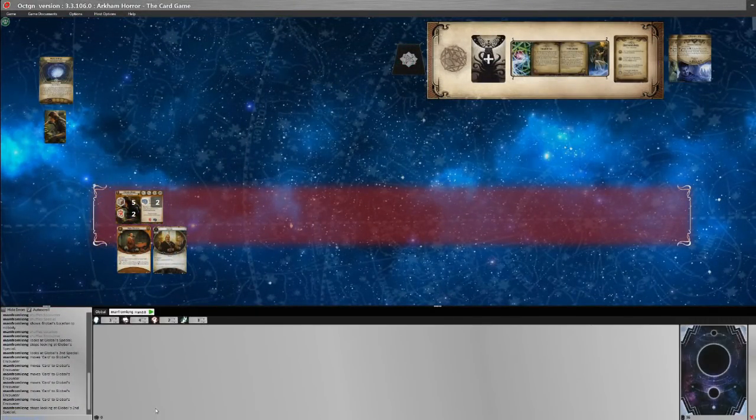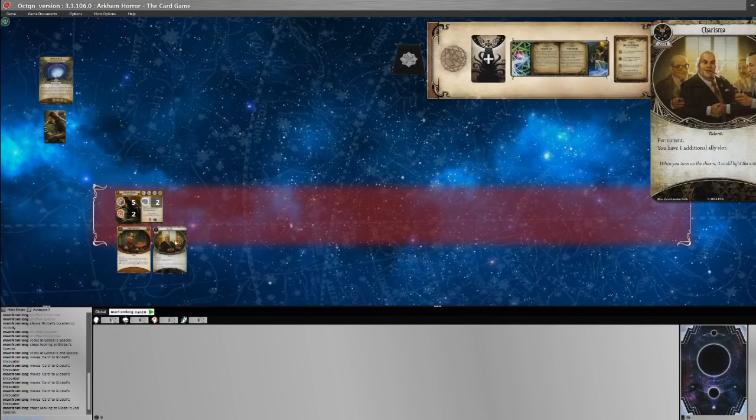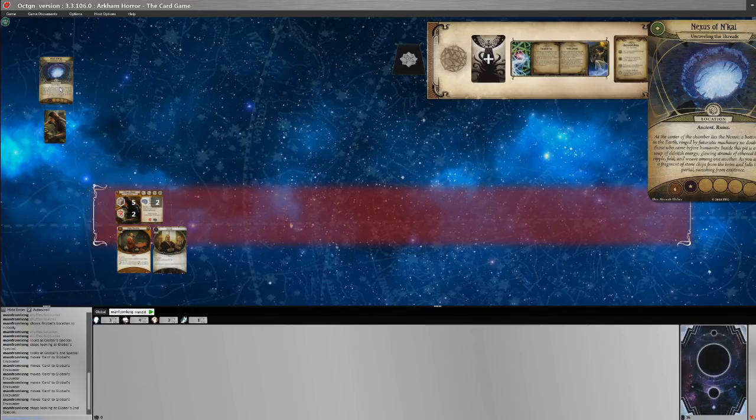We are set up and ready to go. Ursula Downs is here with her two physical and two mental trauma. She has Higher Education and Charisma in play. Ursula begins the game at the Nexus of N'Kai — a location with the Ancient and Ruins traits. The flavor text reads: at the center of the chamber lies the nexus, a bottomless pit in the earth ringed by futuristic machinery, no doubt built by those who came before humanity. Inside this pit is a swirling soup of eldritch energy. It is connected to two locations.